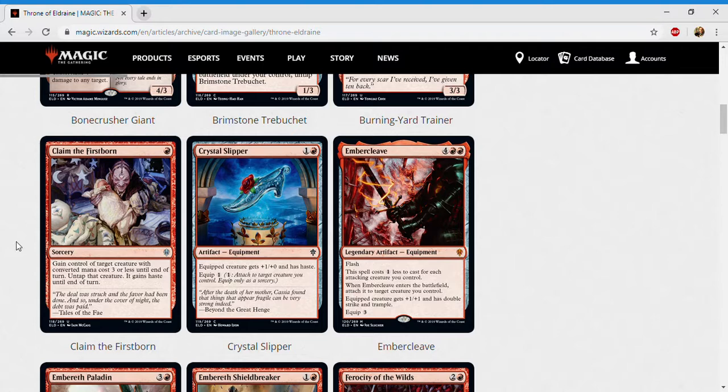Next up is Crystal Slipper — one and a red for an artifact equipment at common. Equipped creature gets plus one plus zero and has haste; equip one. This is about as cheap as they can make this effect — plus one power is nice but you really want the haste, and it costs an extra mana per creature. It's pretty low impact and you'd probably look to cut this unless you have great equipment payoffs like Fervent Champion. I'd give it a D plus.